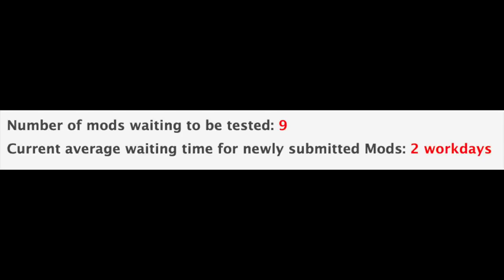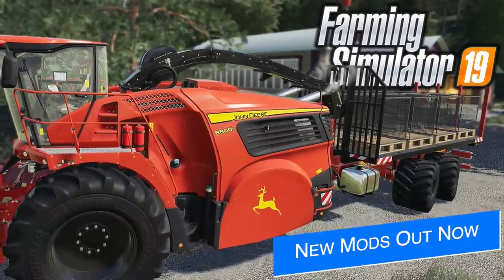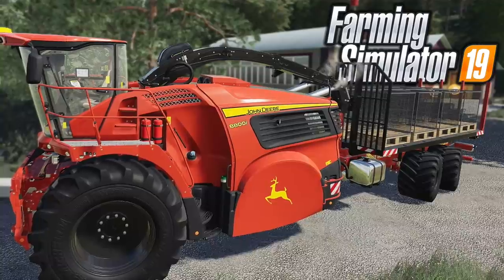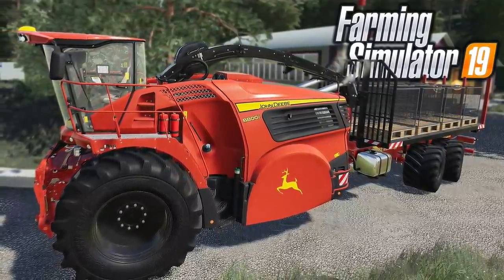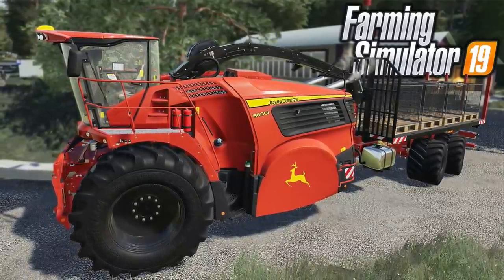We still have nine mods sitting waiting to be tested, and the current average waiting time for newly submitted mods is two work days. In addition, 21 new and updated mods were released today on the Giants mod hub, including a big update to the John Deere 8000 Container Carrier and lots of factory updates for console players. I've already made a video showing these off — you can find that video linked in the first pinned comment and description below.